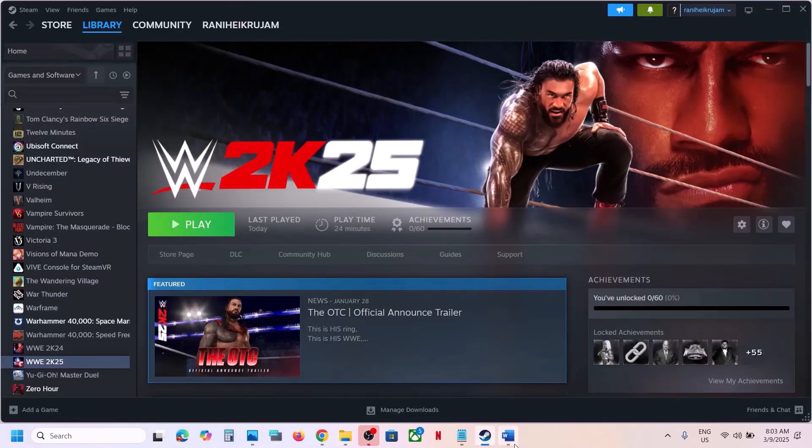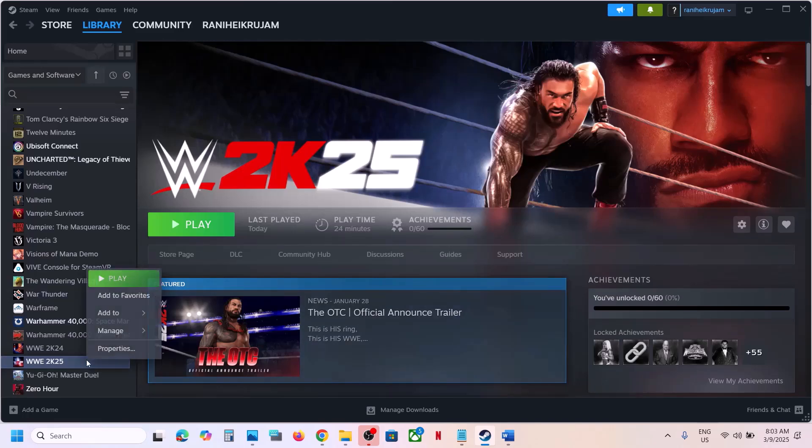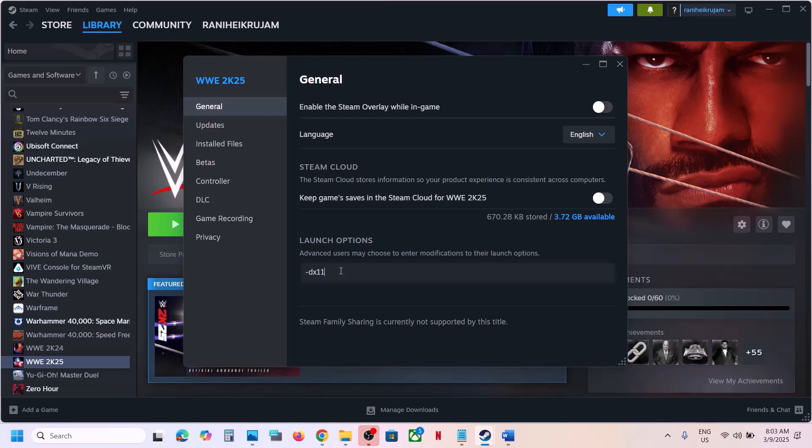The next step is to try DX11 or DX12 in the launch options. Right-click on the game, select Properties, and in the Launch Options field type -dx11. Launch the game and check. If still not working, change this to -dx12 and launch the game. If still not working, remove the launch option and follow the next step.